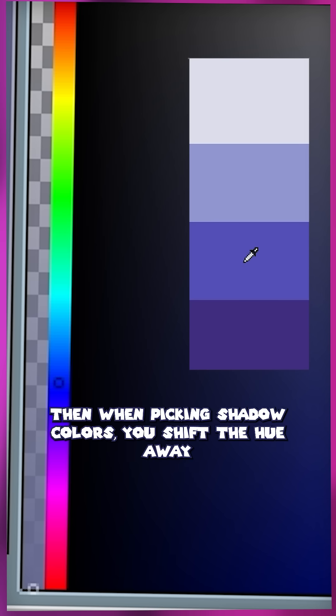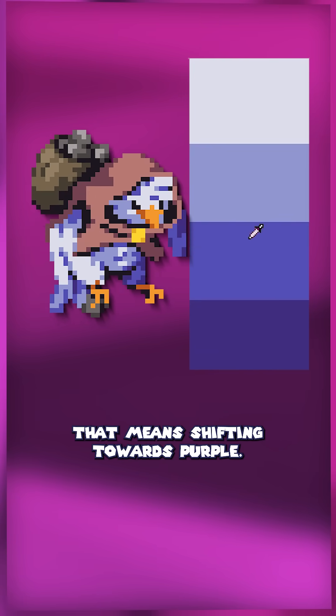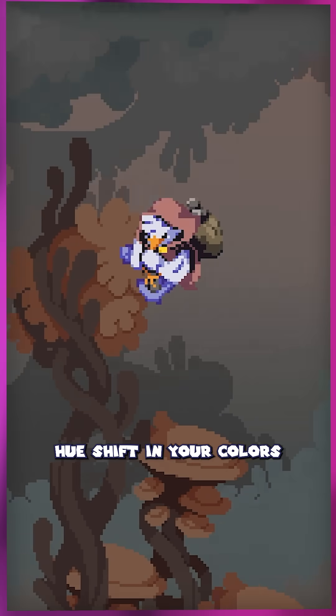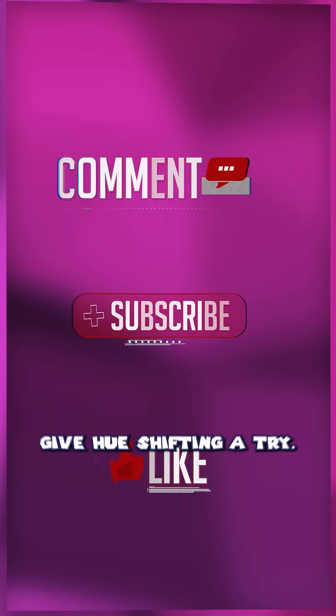Then, when picking shadow colors, you shift the hue away from the color of the light. For the case of my bird boy, that means shifting towards purple, and when hue shifting to a darker color, you'll want to increase the saturation — so it's like the opposite of a highlight. It sounds simple, and it is, but even just a slight hue shift in your colors can bring a lot of life to your sprite work. So if you're trying to improve your pixel art, give hue shifting a try.